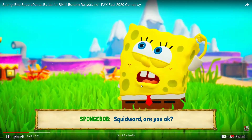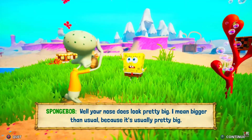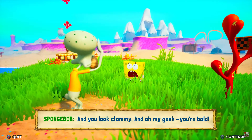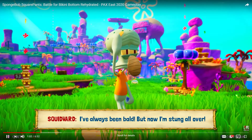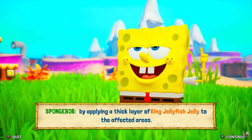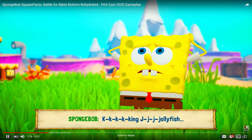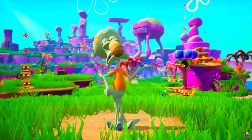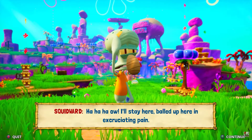Everything looks different — the animations are completely new and updated. They made the animations more polished overall. There's even in-game dialogue: "According to the Jellyfish Field Manual, severe jellyfish stings can be treated effectively by applying a mid-layer of king jellyfish jelly to the affected areas." It's actually being played on Xbox One, I believe. Everything just looks far more vibrant now than it once did, and I'm loving the new updated animations.